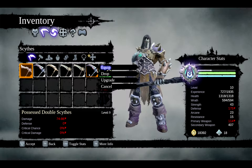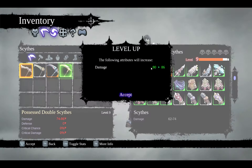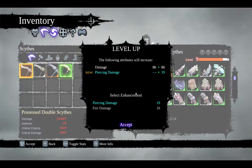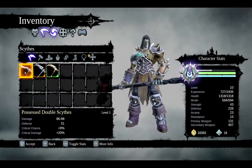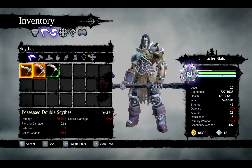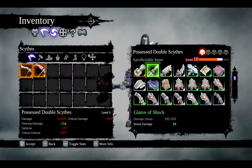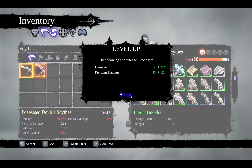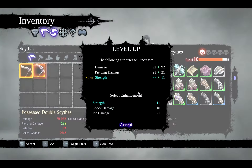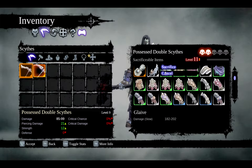Let's feed this other scythe. It's starting off at level 9. Piercing damage — I don't really know what piercing damage does, let's go with it. They both have the same name, that kind of sucks. I'm going to leave those gauntlets. That's not the glaive I'm using — it won't let you sacrifice items you're wearing, which is really nice. Damage increase — I'll take the strength. I don't even know how much damage increase per point of strength, but it just seems like a good idea.